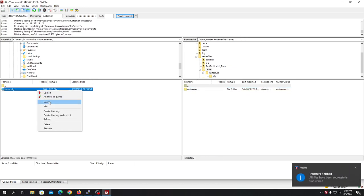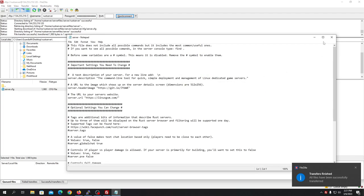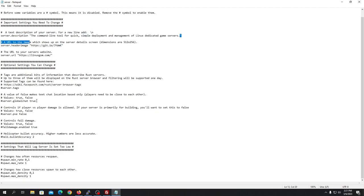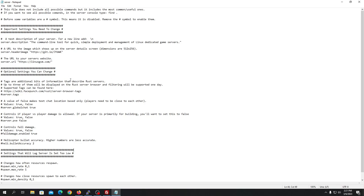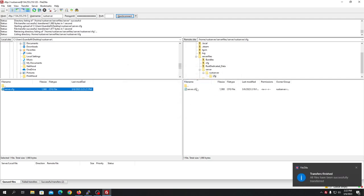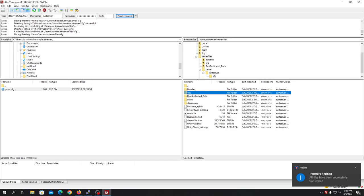Go inside server files, then inside the 'cfg' folder, and download `server.cfg`. You can edit it using Notepad or any text editor. From here you can configure a lot of things — change the name of your server, set a header image URL, change the description. For example, if you want to put your Discord link, just replace the URL field with your Discord invite link, save it, and upload it back, overriding the existing file.